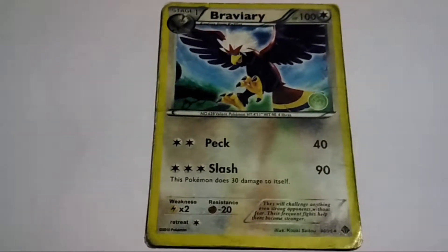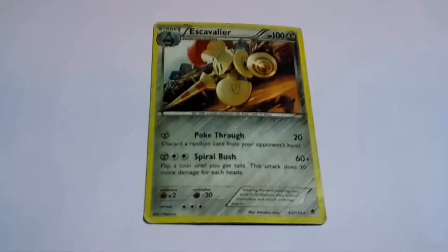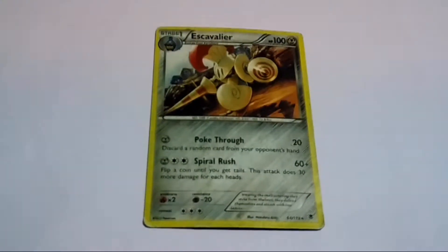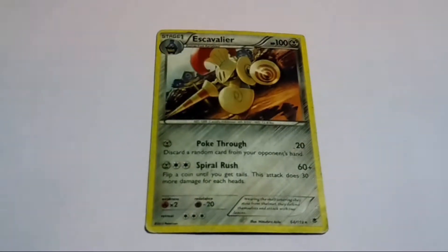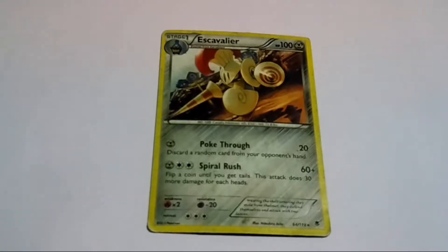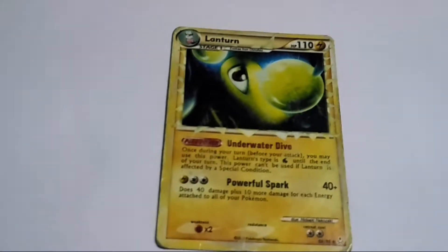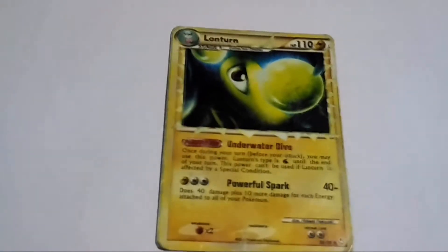Slash — it's a good type of attack. Next Pokemon, Escavalier. HP 100. Its attacks are Poke-through and Spiral Rush. This is Lanturn. HP 110.